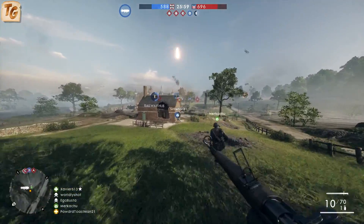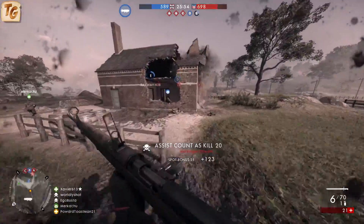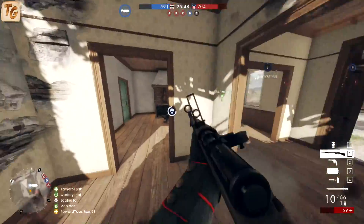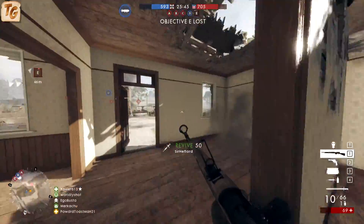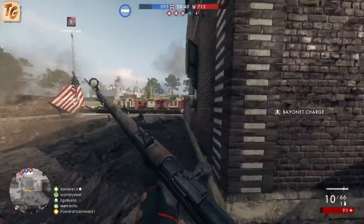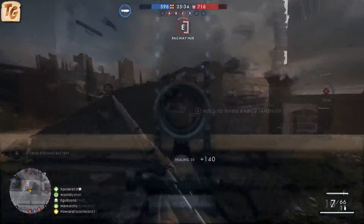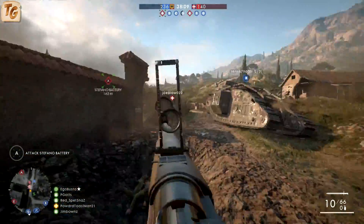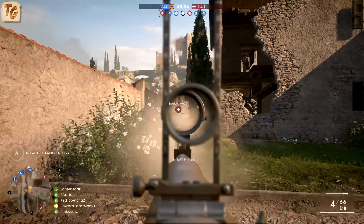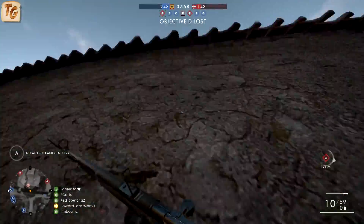Each variant, while viable at all ranges, is designed for a specific range primarily due to the sights and recoil and spread. The Storm variant is designed for closer ranges — it has the lowest magnification of all variants, making it easiest to track closer range targets, and its low recoil means you want to aim down sights whenever possible. The Optical variant is your mid-range option, allowing you the freedom to dodge enemy fire while accurately returning fire. The Sniper variant is your long-range option due to its range scope and lowest ADS spread while standing still, making it ideal to stay back and take potshots as your team pushes forward.